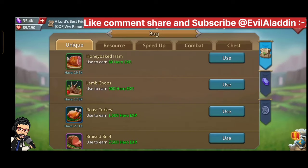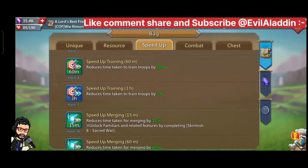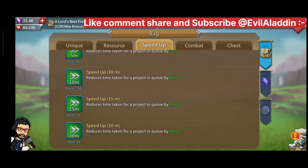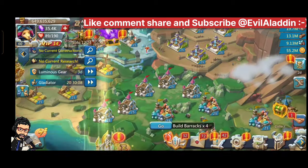You can get 10% and 20% research speed boosts. More beginner's guides are coming soon — the second episode will be the Familiar's beginner guide, and more episodes on Buildings, Heroes, Equipment, and many more are coming.